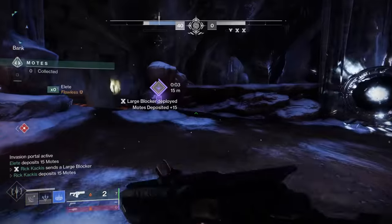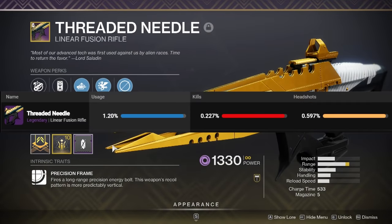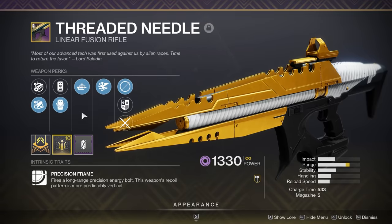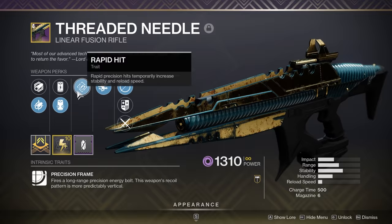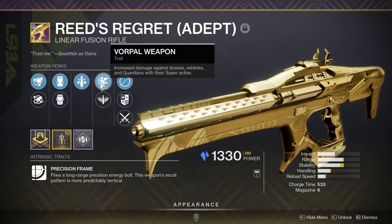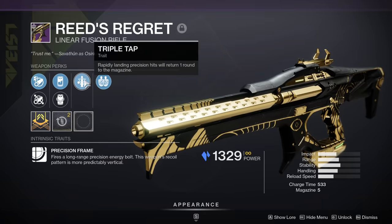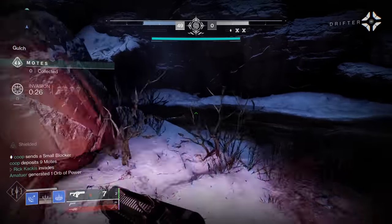There are really two weapons people think of for legendary linear fusion rifles. You're either going to use the Threaded Needle — which has the highest usage rate in the current PvE meta — with Vorpal Weapon to increase damage against bosses and champions, combined with Auto Loading Holster or Rapid Hit. Or you're going to use the harder-to-get Reed's Regret, either with Vorpal and Triple Tap, which is phenomenal, or with Firing Line, which does more damage than Vorpal but is harder to trigger and only active in certain activities.